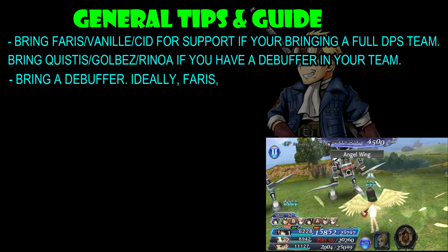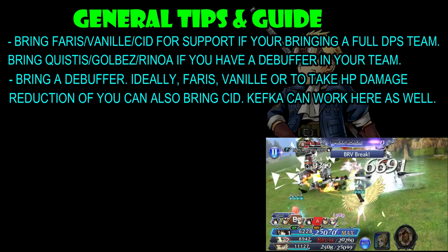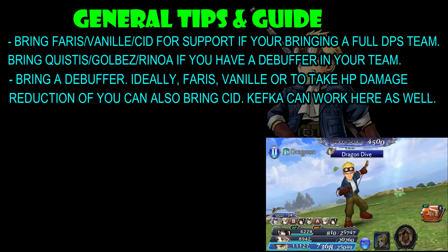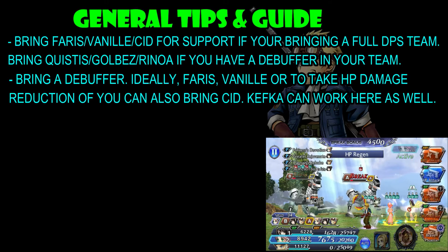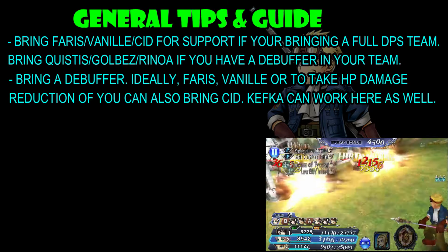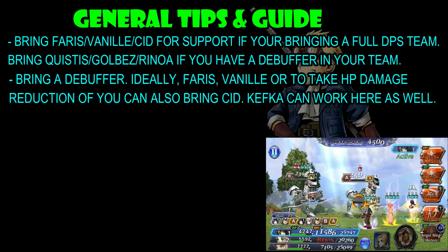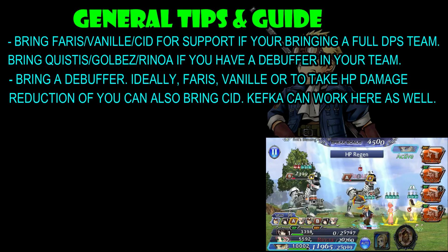The next tip is to bring in a debuffer. Ideally it's going to be Faris, Vanille, or Cid to take the HP damage reduction out of the equation. You can also bring Kefka because it is quite predictable when the boss is going to use its HP attack. Whenever it uses an ultimate attack, you know they are going to be inflicting an HP attack because it's either going to be Matra Magic or the Shooting Spree — both are all attacks and have an HP attack at the end.